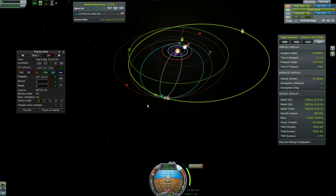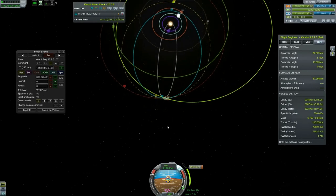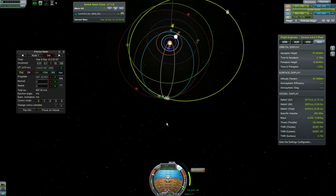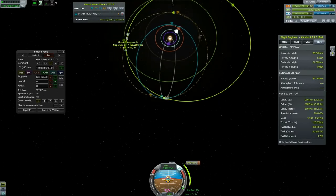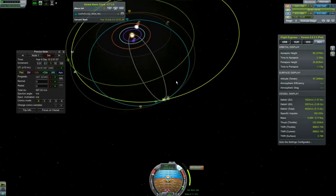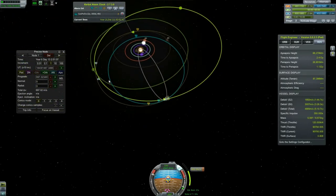I can also burn radially to make the eventual encounter easier, but I'm not that concerned — I've got plenty of delta-v. I'm going to delete this maneuver node so we can watch our Elu closest approach. That's Jool — here's Elu. I'm not sure why this is telling me it's over here.